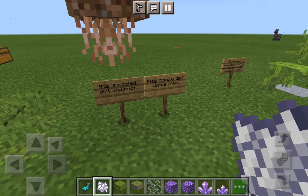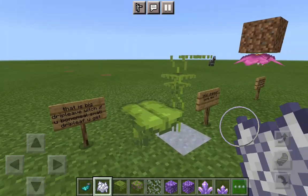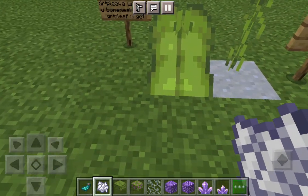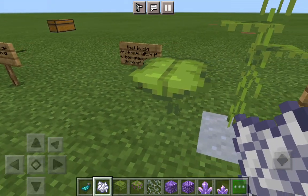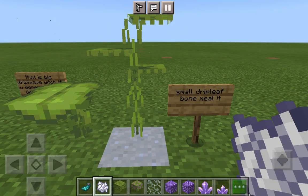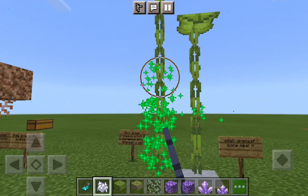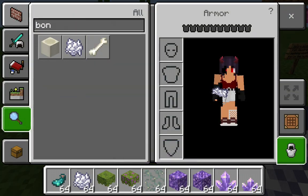Whenever you grow azalea leaves they will grow under it. Next we have the drip leaf. This is a big drip leaf and this is the small drip leaf. The big drip leaves can be placed wherever you want, but small drip leaves can only be placed in specific spots. You have more options if you place them in water.